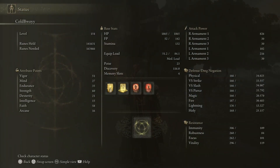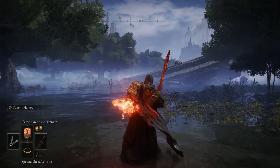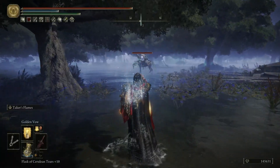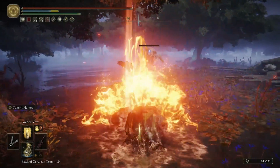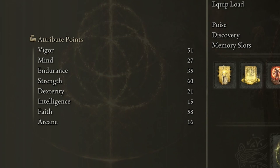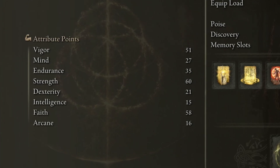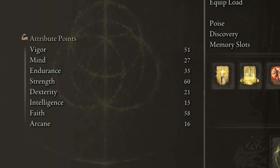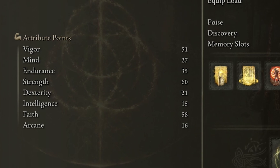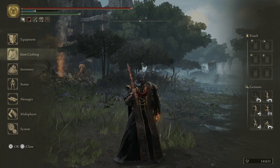Before we take a look at the inventory, I want to show you my stats. Currently at the moment of recording I'm level 154. I actually created this build when I was around level 75-80 and it immediately made my gameplay experience so much better. My vigor is at 51, mind is at 27, endurance is 35. Strength is very high at 60, dexterity 21, intelligence 15, and faith is sitting at 58, with arcane at 16.